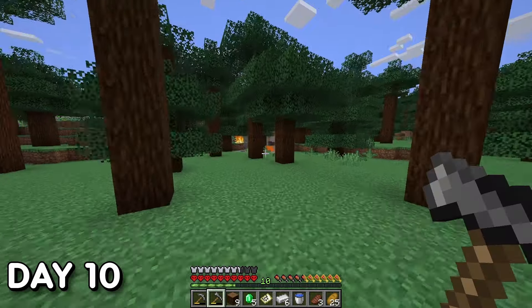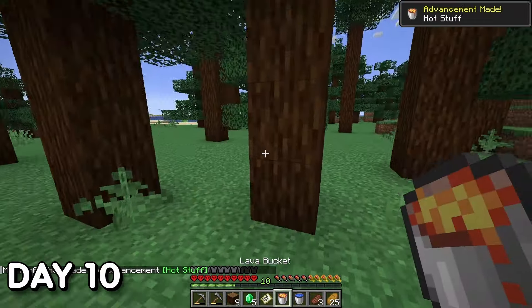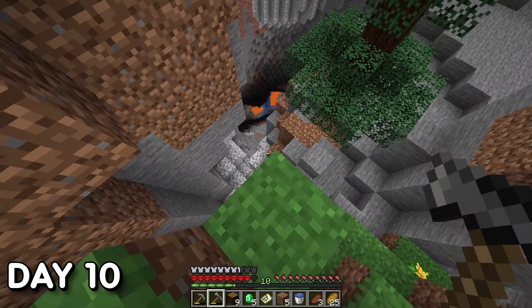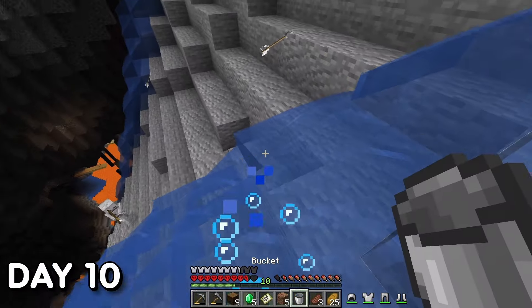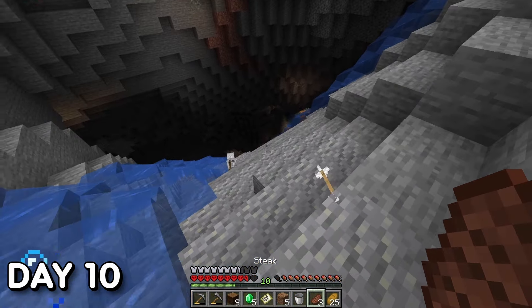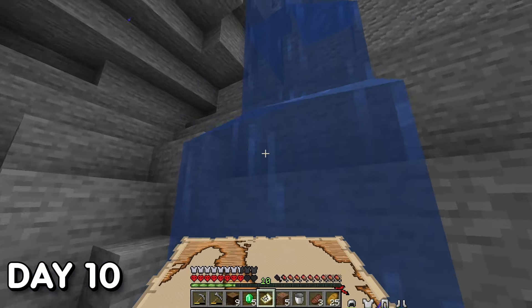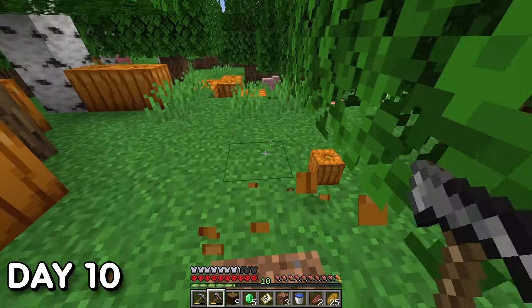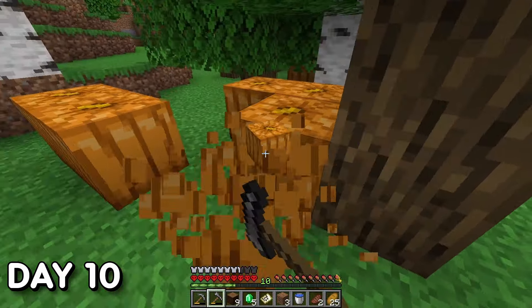When I said I was in search of lava, I was correct — I grabbed myself a singular bucket of lava. I found a cave going all the way down to deepslate and tried gathering some resources, but was spooked by a skeleton. Not a close call, but ever since skeletons got buffed I've been living in fear of them. I also found a small pumpkin patch and snagged them for potential later use.